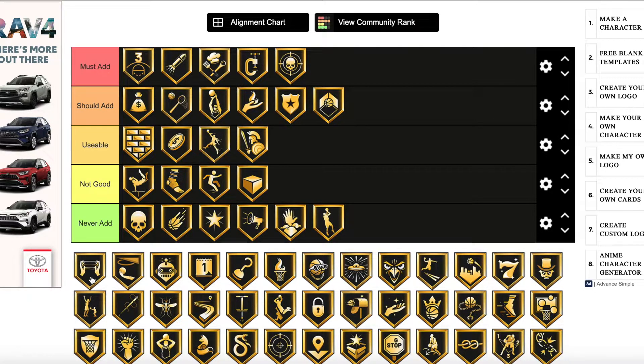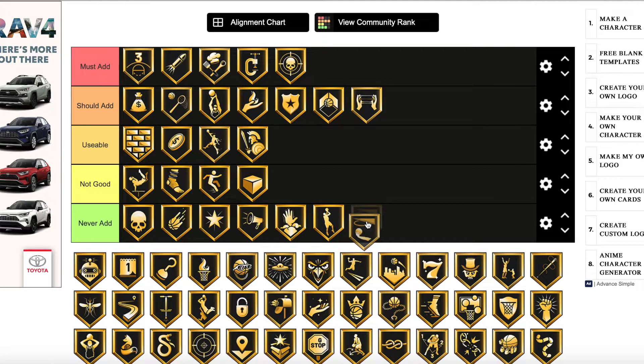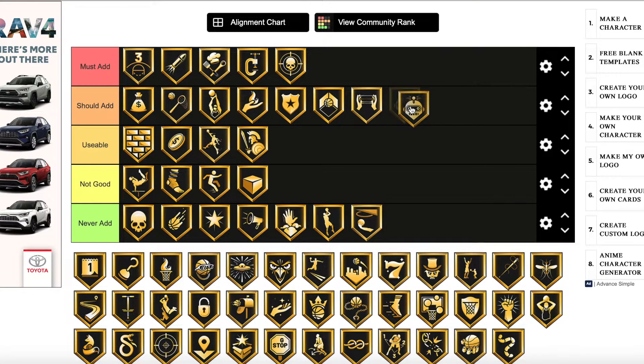Glue Hands is a should add — it's kind of stupid that you need a badge just to catch the ball, but if a player doesn't have it they won't catch the ball as well, which could hurt you in an important situation. Grace Under Pressure is never add. Green Machine is a should add — just remember, add the must adds before the should adds.